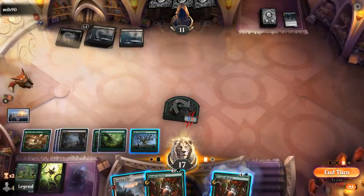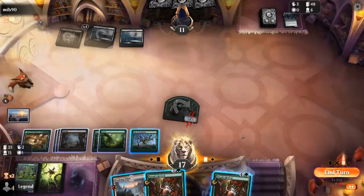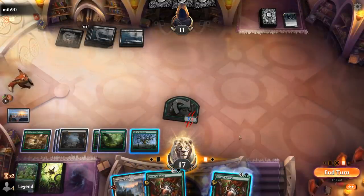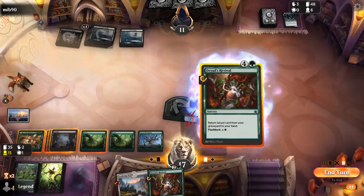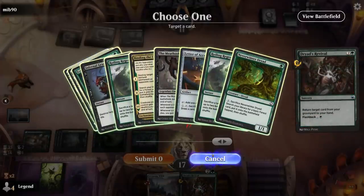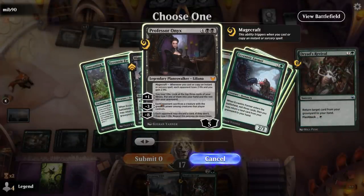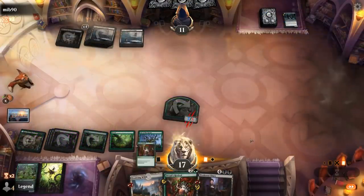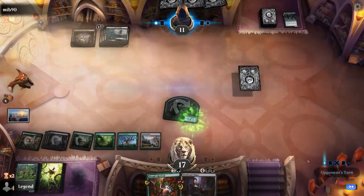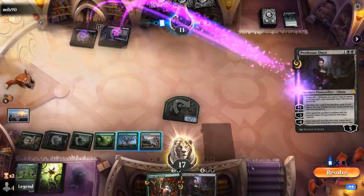I could revive something I can play right now, or pick up something expensive for next turn — though at that point I might be better off flashing back Dryad's Revival instead of using the one from hand. As much as I like Consuming Blob, I think I should diversify and pick up a Planeswalker so another Blood on the Snow is not as backbreaking. Keeping Evolving Wilds in hand in case of another discard effect also powers up my Lair.